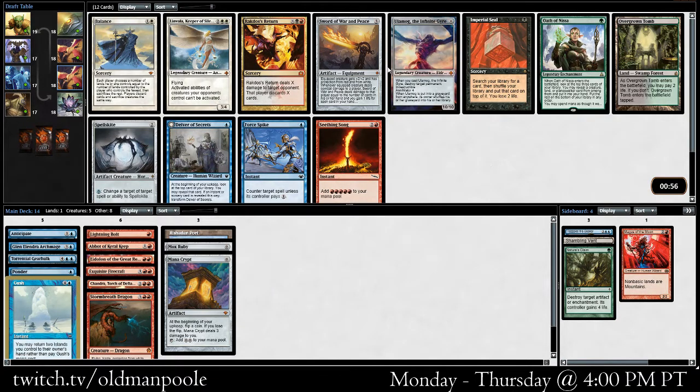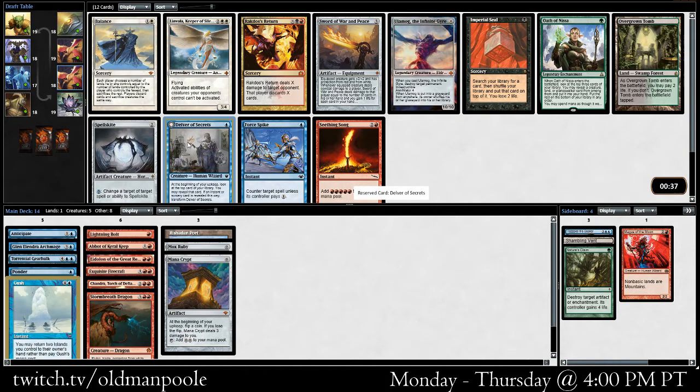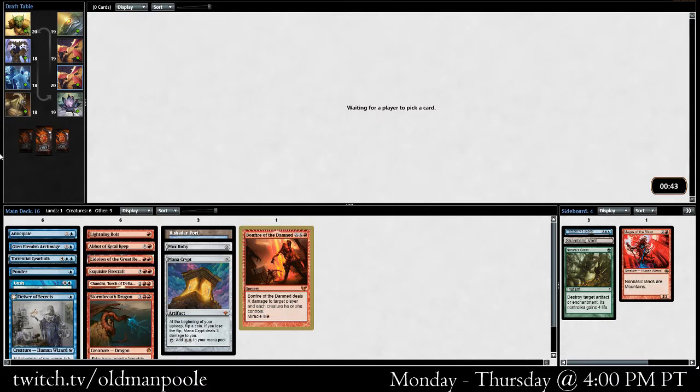There's Delver, Force Spike, sort of War and Peace. I do think Reforge the Soul is kind of better than a lot of people think, especially if you've got some fast mana. I guess we'll take a Delver here — maybe we'll just kind of be an aggressive tempo-y red-blue deck. I'm not wild about Force Spike on its own, even though it is an instant. Bonfire's not bad. I don't think we'd play anything else here other than maybe a Signet if one came around.